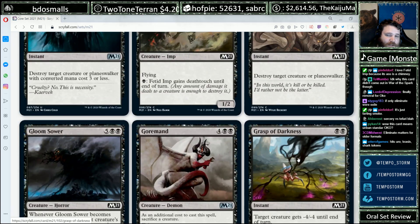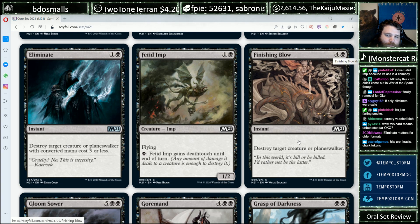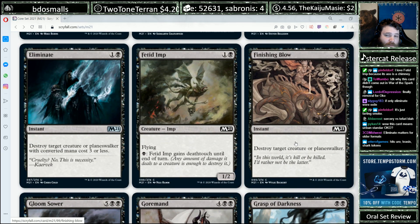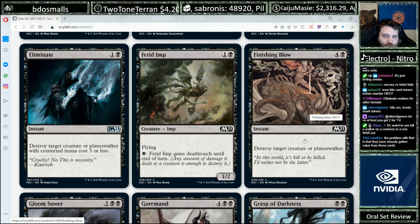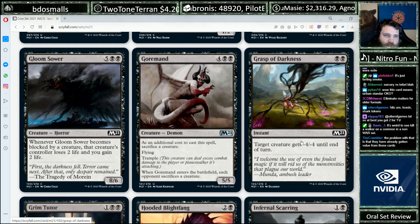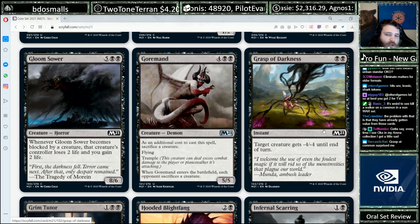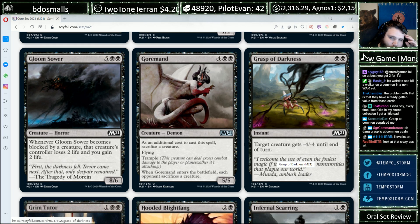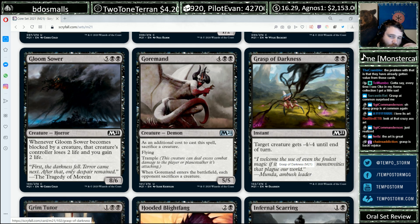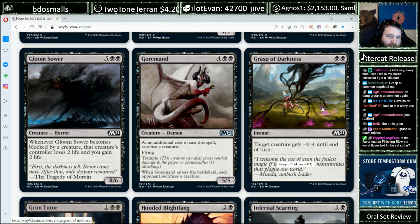We've got other removal spells — Grasp of Darkness is here too. A universal removal spell at five mana is clunky enough that you're not going to play a ton of them, but you're still going to pick it pretty highly. It's still a great card — you can play like two, but at a certain point there are diminishing returns because you're slowing down the deck. Grasp of Darkness, on the other hand, you can draft as many as you want, because even if it doesn't outright kill their creature, it still helps you eat it in combat. Also good in Standard — doesn't this see Pioneer play too? People play Grasp of Darkness in Pioneer.